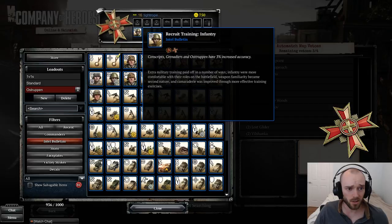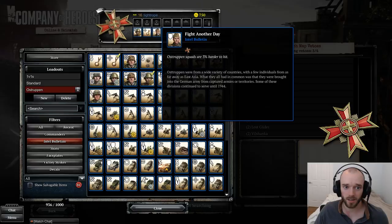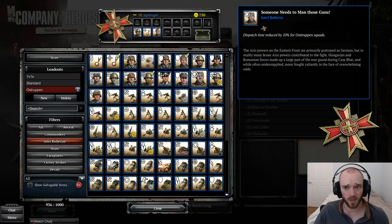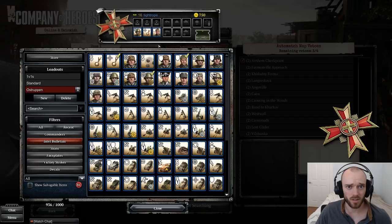For an Osttruppen build: 3% increased accuracy works for Osttruppen as well. The 7% increased Panzerfaust range also works for Osttruppen despite not saying so in the description. Finally, Osttruppen squads are 3% harder to hit — quite nice because their received accuracy is quite high. Don't be fooled by the 'dispatch time reduced by 10% for Osttruppen squads' bulletin — the way manpower and cooldowns work these days, this bulletin is just about useless. Do not use it.